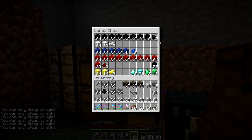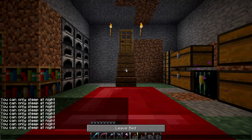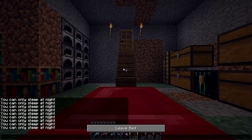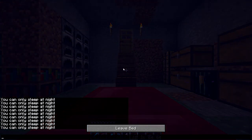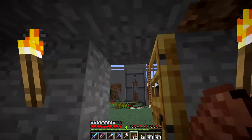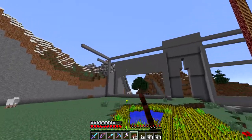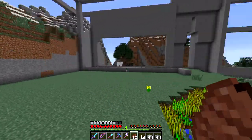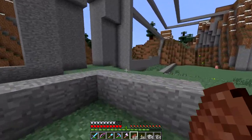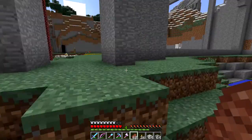Coal might be used as a building block in this build — I haven't decided yet. Let's actually grab a stack of coal. Now this is what I've built so far. This is going to be like the base material — it's not what it's going to look like. We're going to build on top of it. And there's not much room out here.